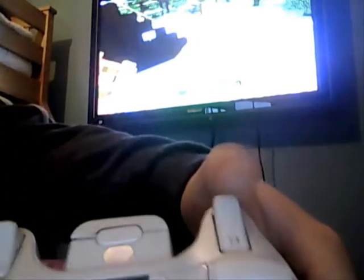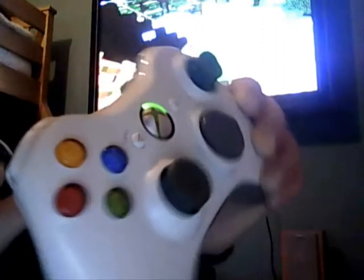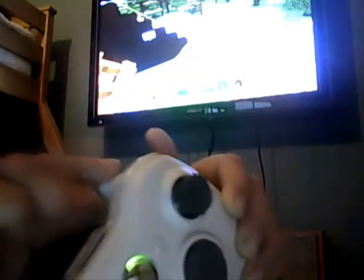If you want to know the basic controls on Xbox for Minecraft: that is place, that is mine. RT is mine, LT is place. When you go to X, you use that to scroll that way, and that one scrolls that way.